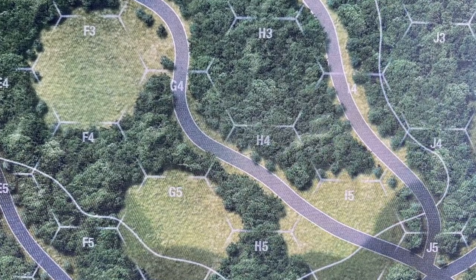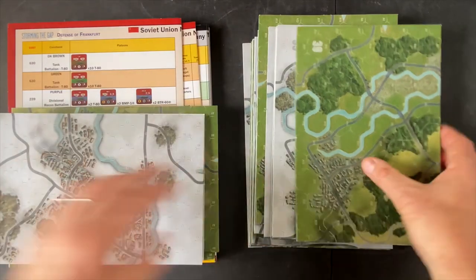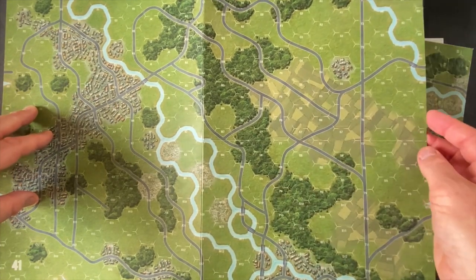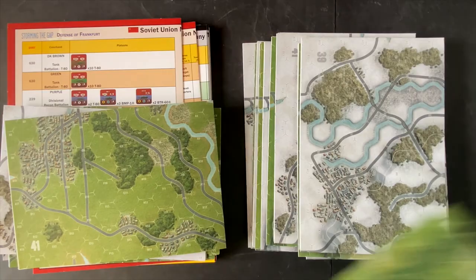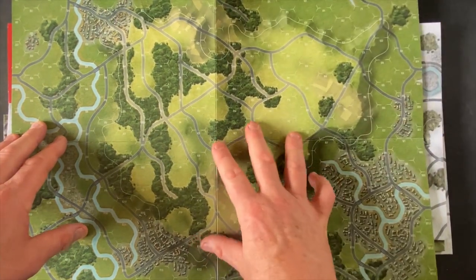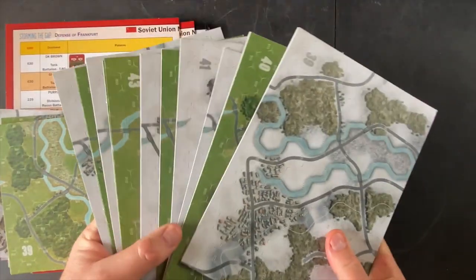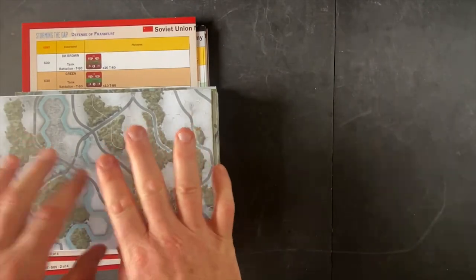The maps are a thinner cardstock material, so I'd probably want to drop plexiglass on top when playing. Map 39 has a massive hill in the middle with towns on the outside — lots of variety in gameplay options. One of the big things here is that you're learning a system — with Blood and Fury coming out soon and all these expansions, it's really creating a world for you to explore rather than just particular games. So that's everything for the Defense of Frankfurt.